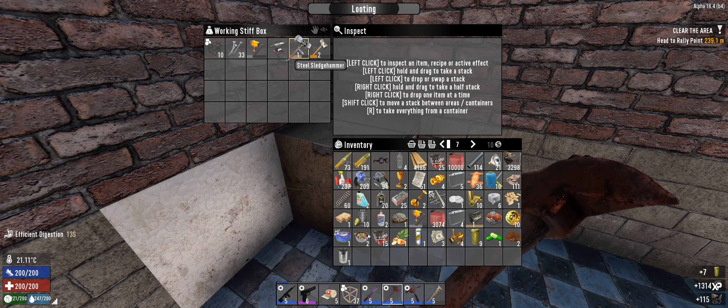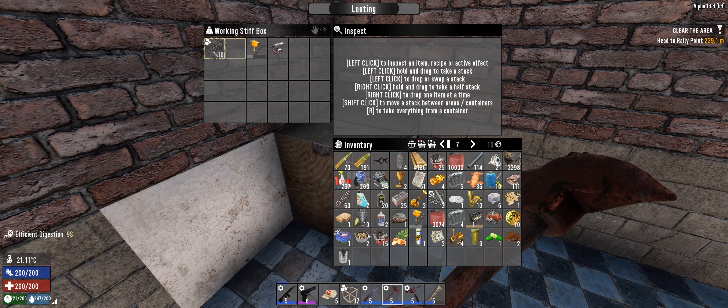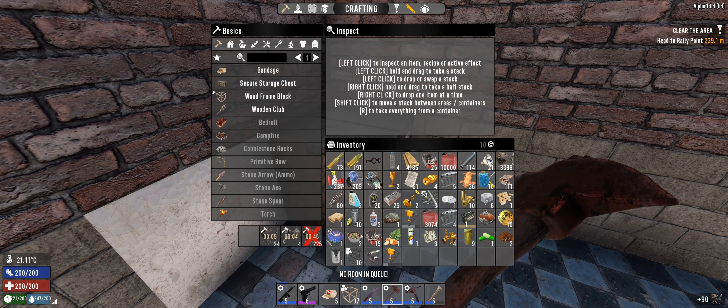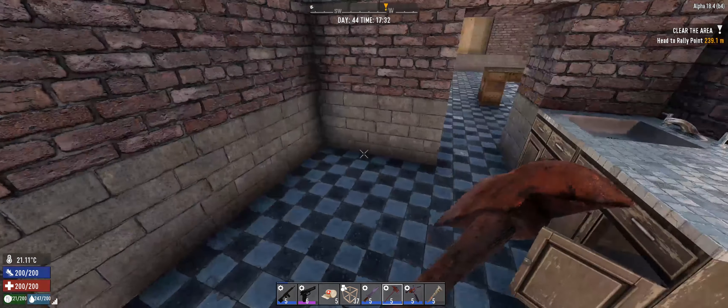Working Stiff — we've got a bunch of stuff to scrap. Do we need an anvil? We've got all the anvils we need, right? I think I'm just gonna scrap it. I can't scrap it yet — what's taking so long? Whatever those were, we only get 150 back — it costs like 1250 to make one of them.